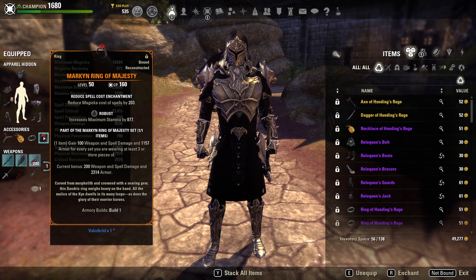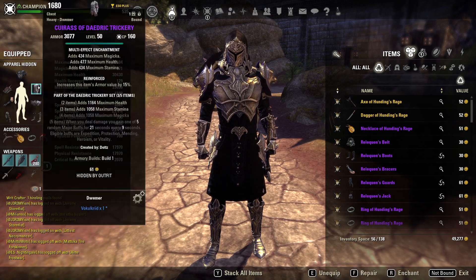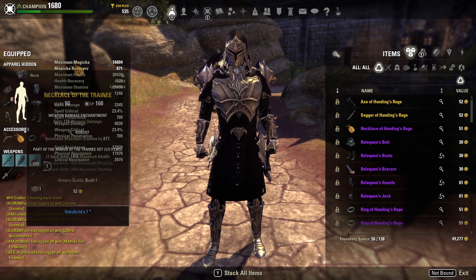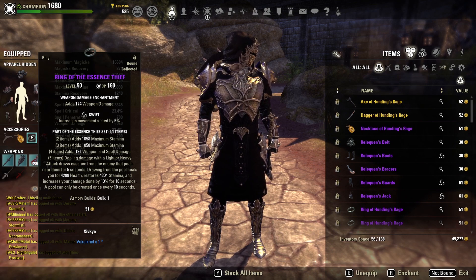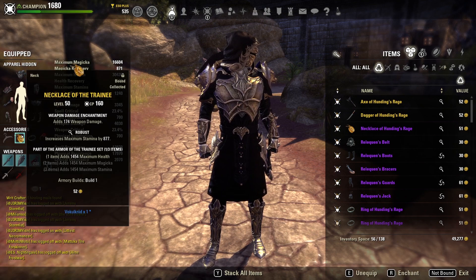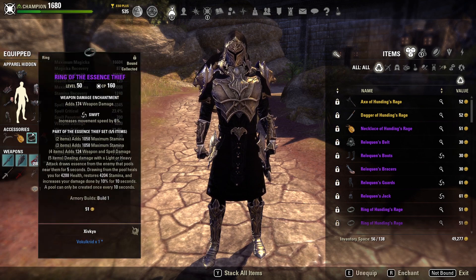In terms of traits and weights — we are running one Reinforced and everything else in Penetration. All pieces will be Tri-Glyphed. We are running one Heavy and six pieces of Medium; the Heavy will be that Reinforced chest. We are running one piece of Swift, which is very important for giving us a little more movement speed to make it easier to pick up the Essence Thief balls. We also have two Robust.